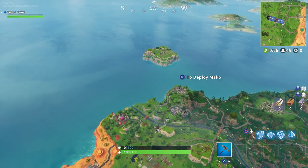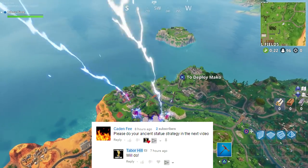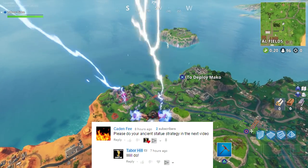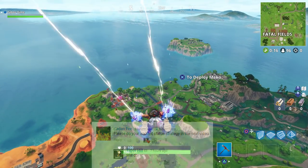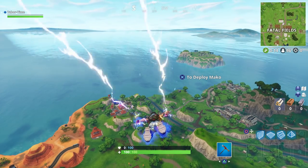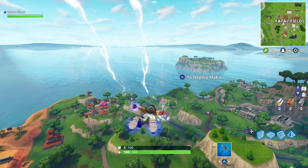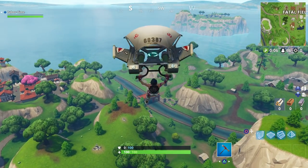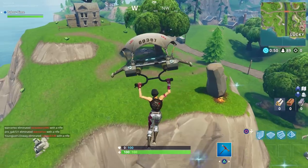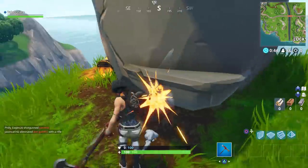This looks like a real good opportunity to showcase my Moai strategy, and this is going to be about take 20 on this example because I cannot win a game when I do this strategy. It's stupid mistakes — I just came in second place, I lost to a guy with zero kills. The Moai statues are these big old guys that look like the dad from Cloudy with a Chance of Meatballs.